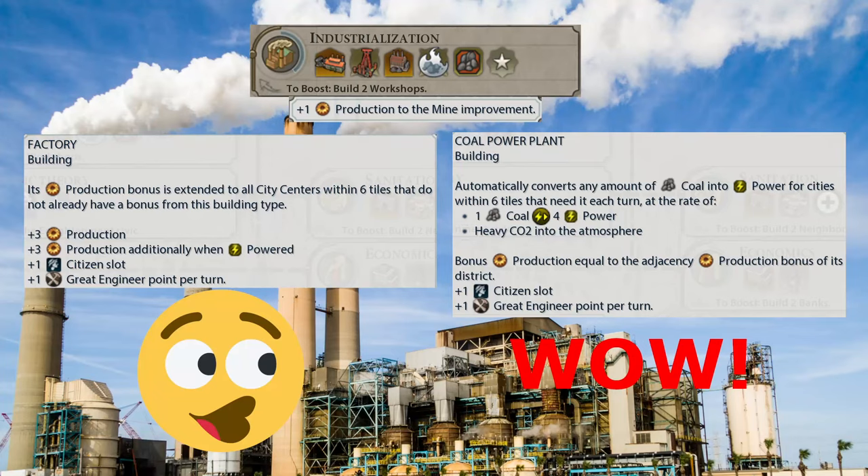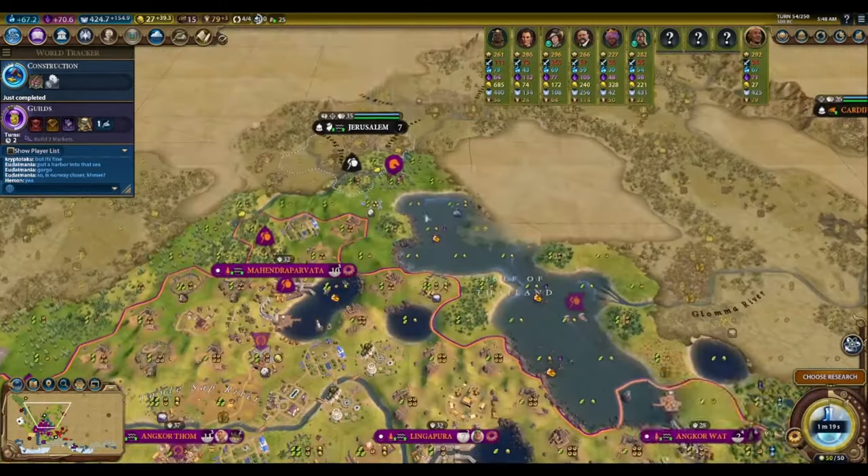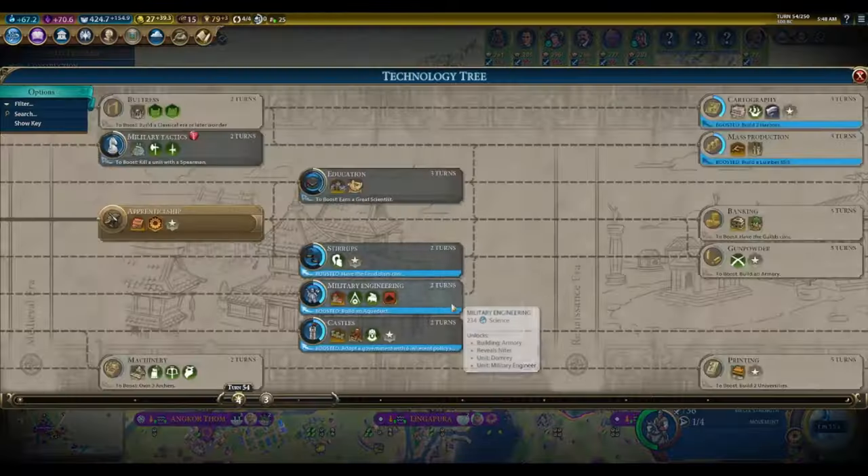Ideally, in every game, you should be aiming to reach the industrialization technology as soon as possible. This tech represents the single largest power spike of any technology in the game, granting access to factories, coal power plants, and granting plus-one production to all mines everywhere in your empire. However, before rushing to industrialize, it's important to make a few pit stops lower in the tech tree.